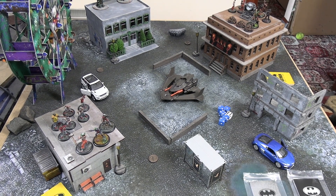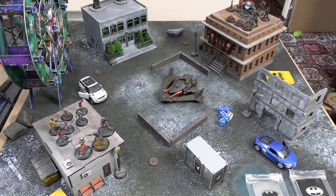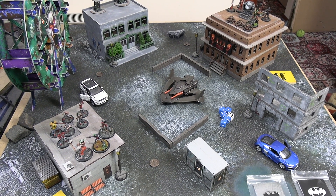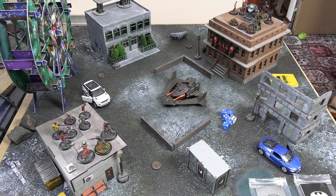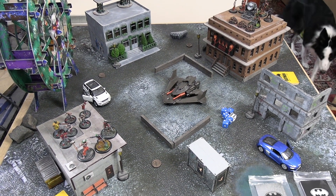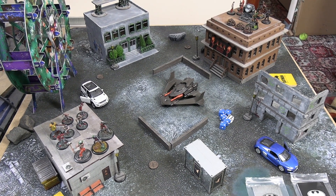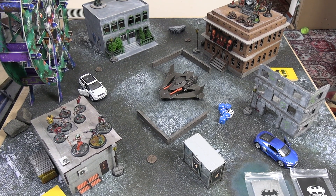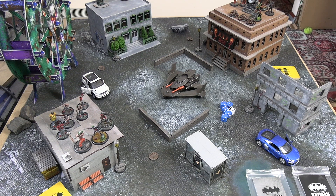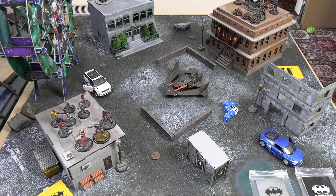Hello everyone and welcome back to another Batman 3rd edition miniature game battle report. Today we have 350 rep of the Joker versus 350 rep of neutral faction. There are no official rules for any kind of neutral or unknown faction, but with the lack of official objective decks being released for new crews, it seemed interesting to run an unknown crew that still adheres to the rep limit using the neutral cards.